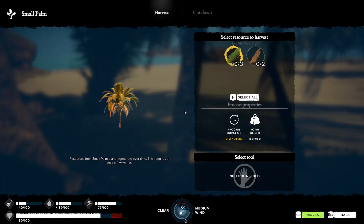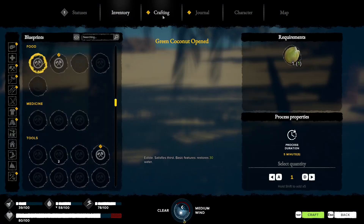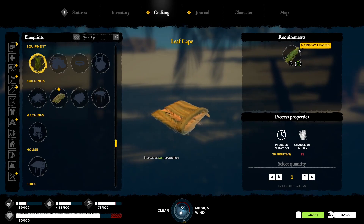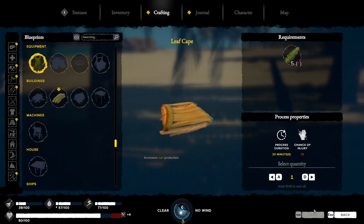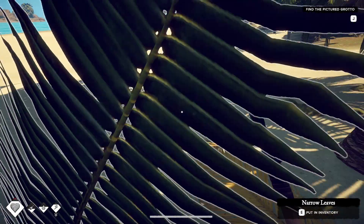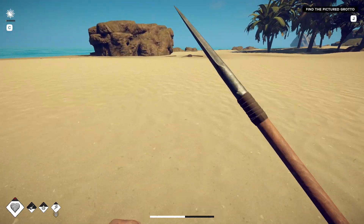We don't want that sun bar to fill up. Get into the shade, press E, then F to take all, and harvest using spacebar or mouse. Go to tab, open crafting, and under the clothing icon you can see we can make a leaf cape, which takes five narrow leaves — some picked up off the ground and some from the tree. One percent chance of injury and 20 minutes to craft. That increases our sun protection from zero to 25%.